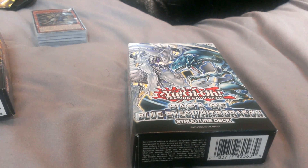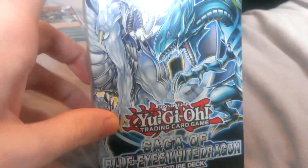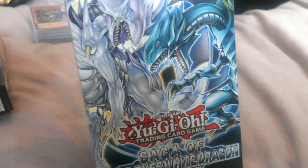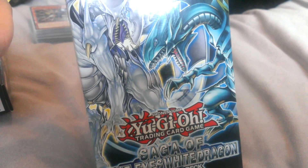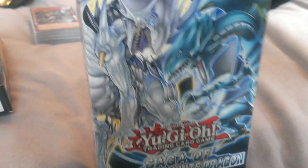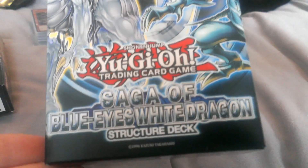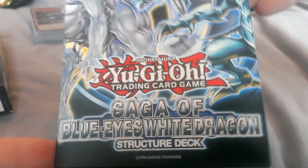What's up guys, it's Venom here, and this is my other Yu-Gi-Oh Structured Deck Unboxing. This time I'm going to try and make this video a bit quicker. Because last time I was trying to get the camera to focus. This is the Saga of Blue Eyes White Dragon. Everyone loves this card. Let's open it up.